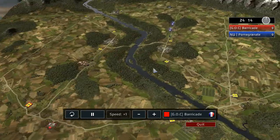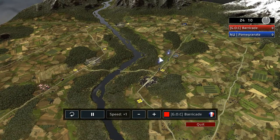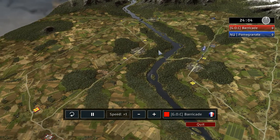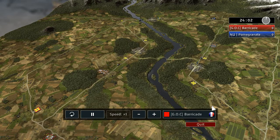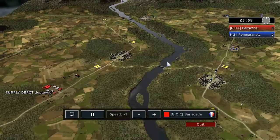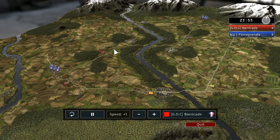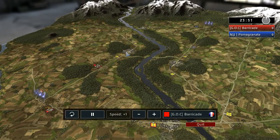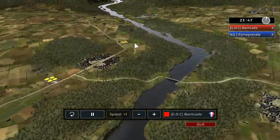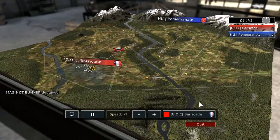I think I know how this will end. If you build a Maginot that early and will not relocate it, the enemy will make use of it. I don't really know the position of this Maginot — kind of weird. But it covers his base.